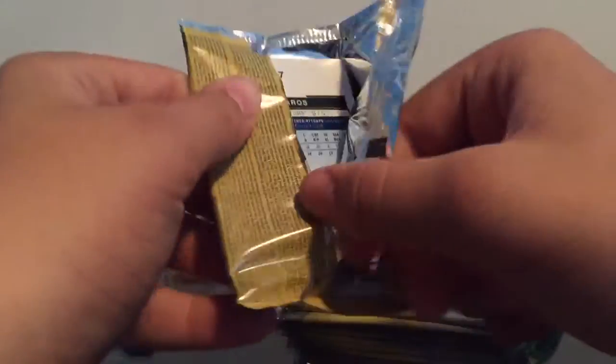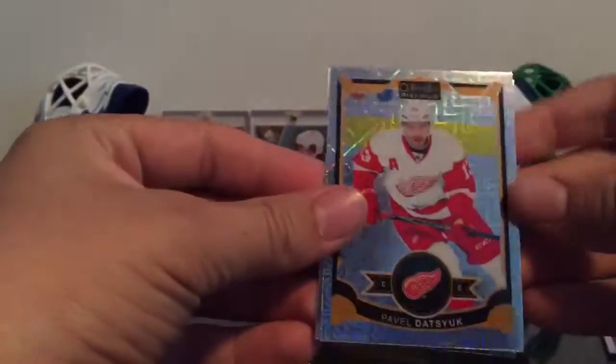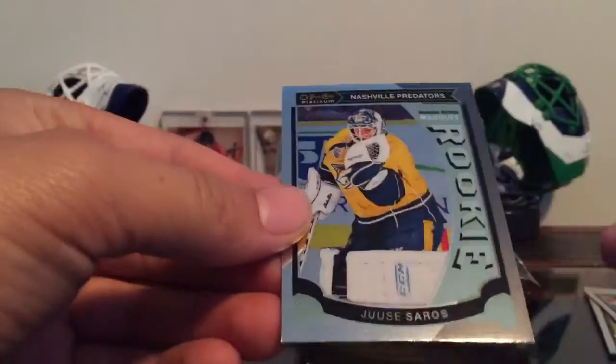Pack one of six. Derek Broussard, Ennis, nice. We got a Trax of Hevel Dotsuk. Oh wait, is that Trax? I think that's Trax, just doesn't say it. And then Yussi Soros, rookie. I'm not sure if that's a Trax, but it doesn't say it. Usually they say.